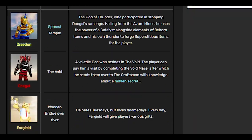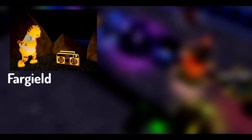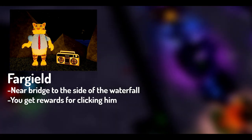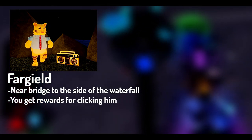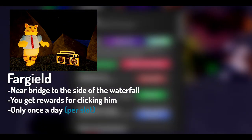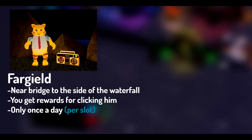While there are a large amount of NPCs in the game, you're probably not going to be using most of these until later on in your journey. First off, we have Farguild. You can find Farguild over by the bridge on the side of the mountain near the waterfall. You can click on him and each day when you do this, you see boxes or other types of rewards. You can only use him once a day per slot, meaning up to five times a day if you go on each slot.